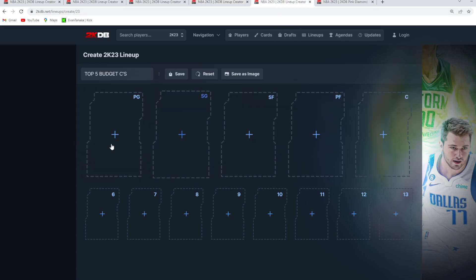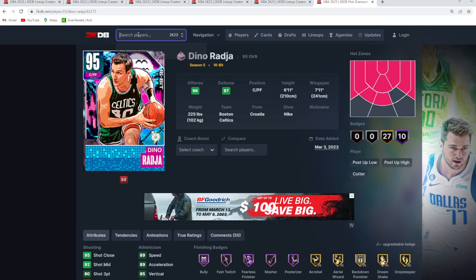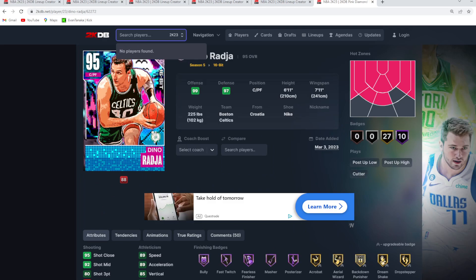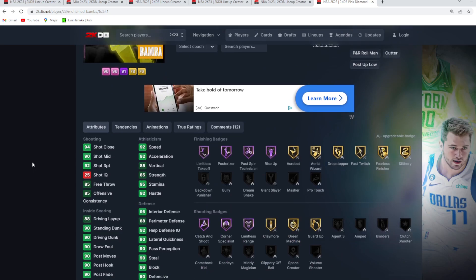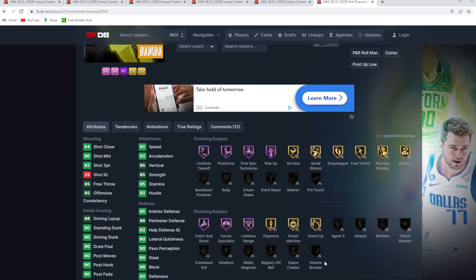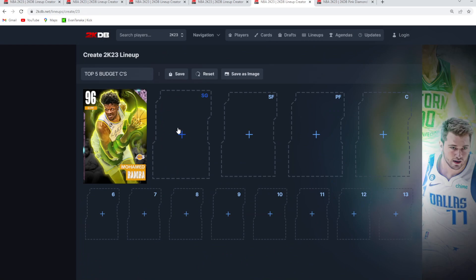Moving to the top five best budget centers — at number one is Mo Bamba. He is so elite at the center spot. Being 7-foot with a 7'10 wingspan is super helpful. He's an absolute beast on defense: 96 block, 95 interior defense, 84 perimeter, 90 steal. He's also super quick for a tall card — 92 speed, 92 acceleration. His jump shot is solid, he can finish at the rim, and he can do pretty much everything at an extremely high level.